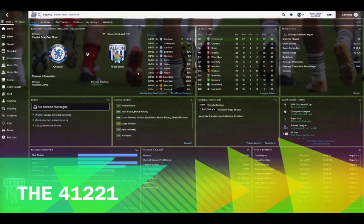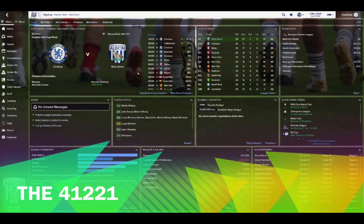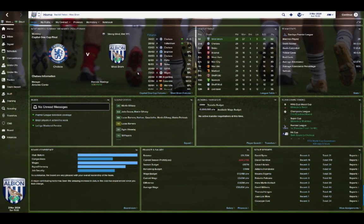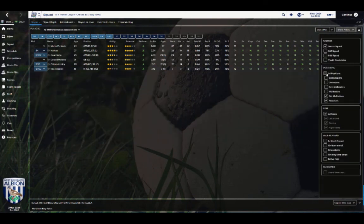Now it's time for me to respond to a request by Southern Buddy. He wants to know if the 4-1-2-2-1 can be set up to have a center forward as the main goal-scoring threat, ably supported by two wingers. I'm going to take a chance with my West Bromwich Albion side. They've played the same system for four seasons and I'm going to get them to play a new system during the League Cup Final — for the first time ever, a 4-1-2-2-1. This team has not been set up to play it and probably won't even have the right players.